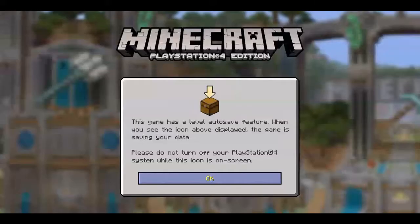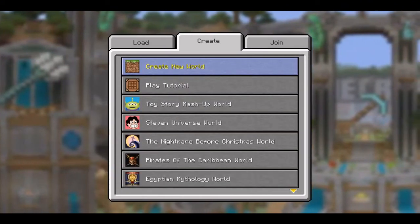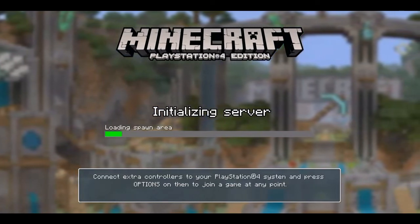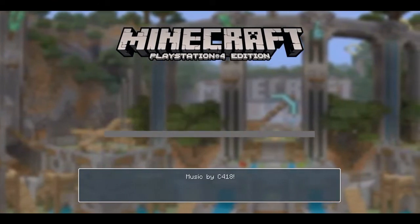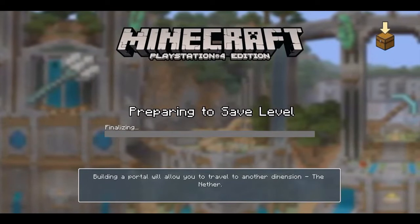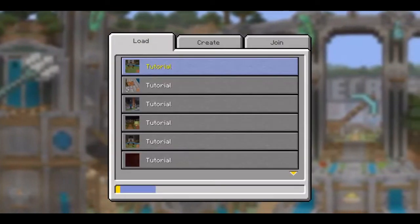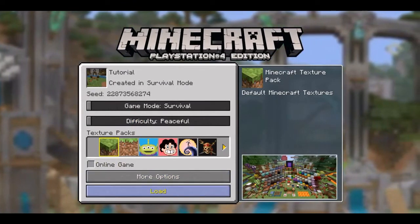Wait for it to open, click OK, play game, create, play tutorial. Go back into it and then put the difficulty on peaceful, click load.